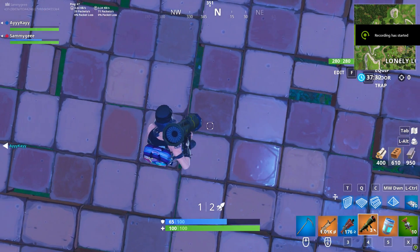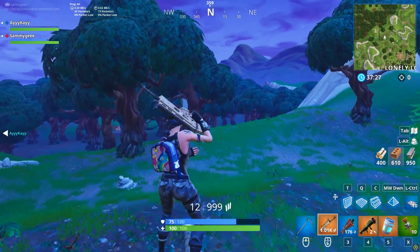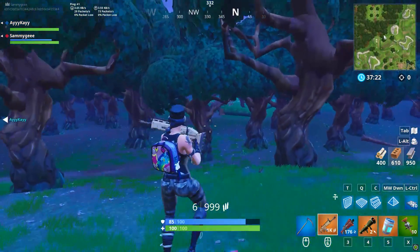Coming in at number four we have the new self rocket ride. This technique is extremely easy to do with practice and can be very useful in certain situations. It's great for outrunning the storm or for getting some insane trick shots.